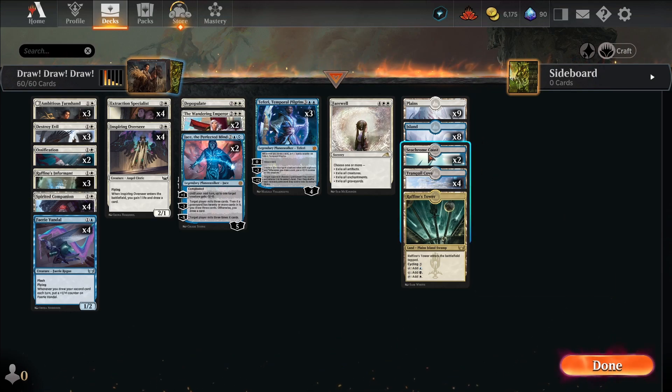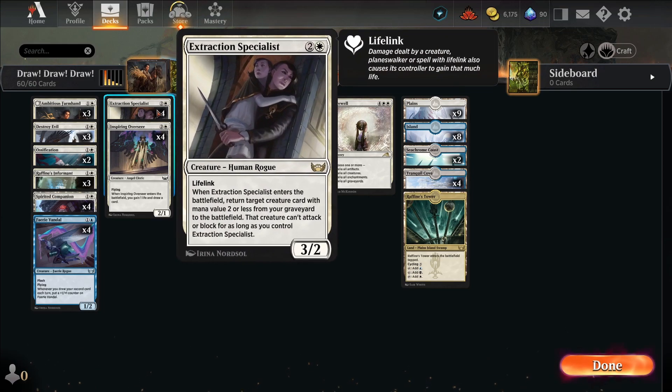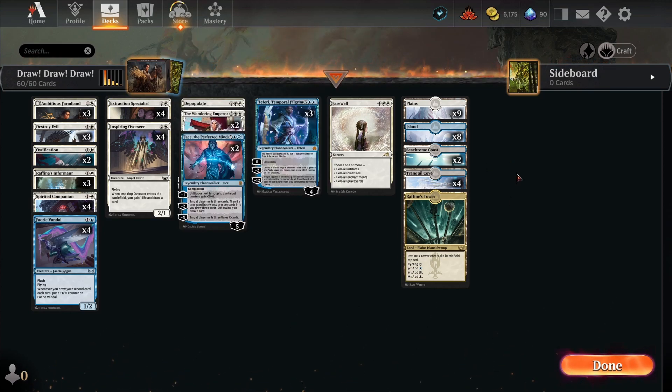That is the deck — I want to thank everybody for hanging out and watching this. The Extraction Specialist is very underrated and does this deck a lot of justice. The lifelink really helps against mono red and stuff like that. Let me know what kind of decks you want to see me do next — peace out everybody, have a great day!